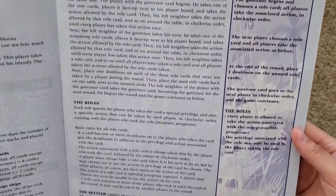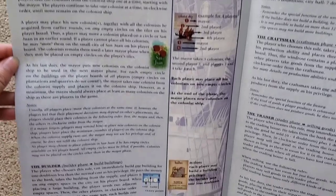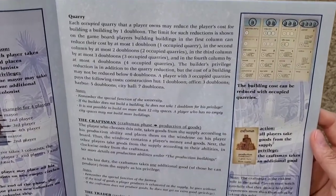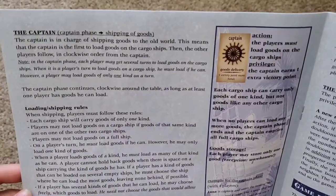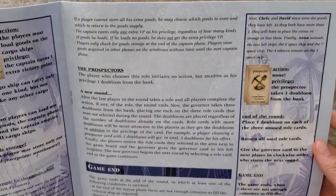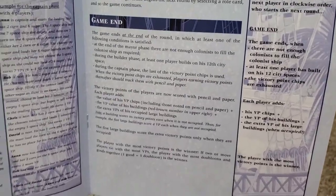Sorry about my dog. Playing the game — the roles: the settler, the mayor, the builder, quarry, the craftsman, the trader. I've never played this game so I don't know if it's fun or not. Captain, victory points, good storage, the prosecutors, game end — so this is how you end the game.